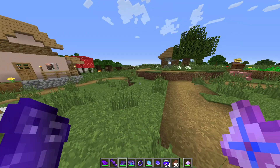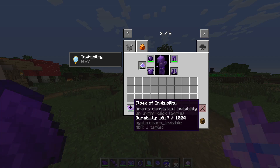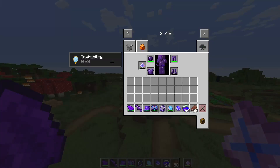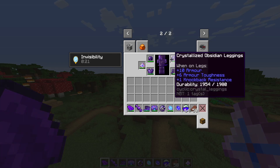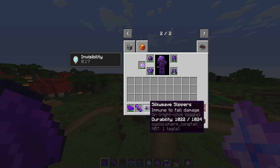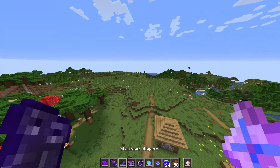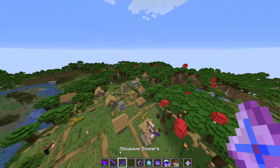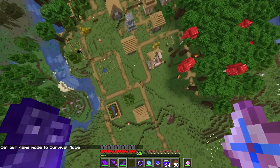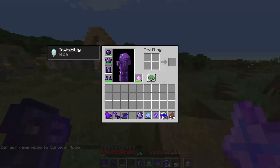The first of these items is the cloak of invisibility — it just makes you invisible, as you can see. Then this item makes you not starve. This is actually pretty interesting: if I go up high and switch to survival, I'm not going to take any fall damage.